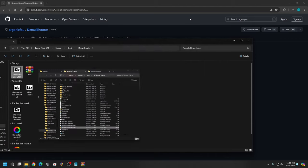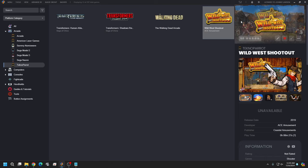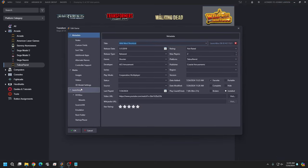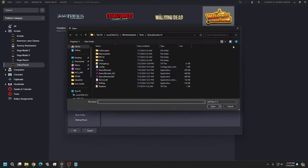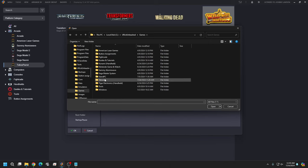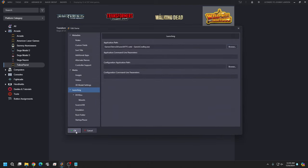Minimize or close those windows, then right-click the game in LaunchBox and go back to Edit Metadata. Go to Launching, hit Browse, and find the game executable. Go to the root of your LaunchBox build, navigate to Games, then Techno Standalone, then WWS. Select the Cowboy application — it should be around 17,772 KB. Hit Open, then OK.